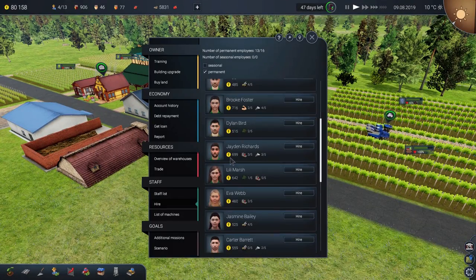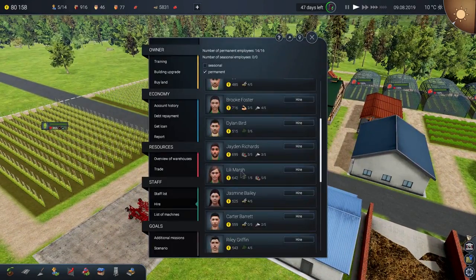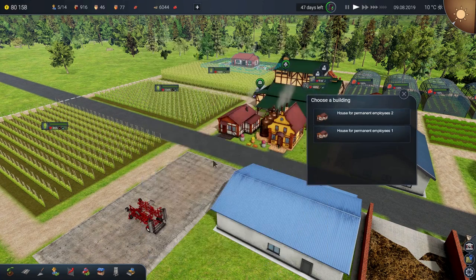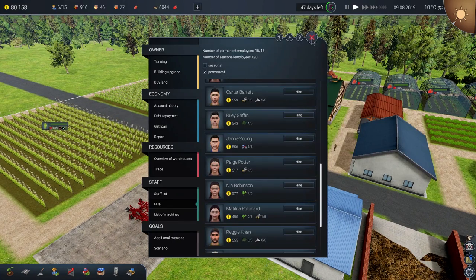We need two more people — come on, there must be somebody. Eva Webb — hello Eva. And the last person, Saren Baker. That's fine, all right with it.